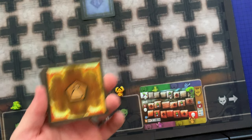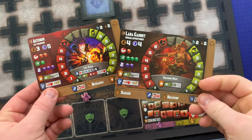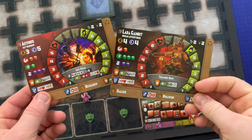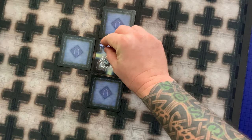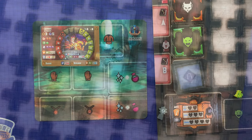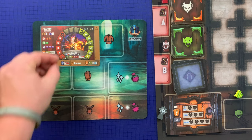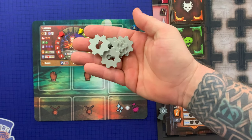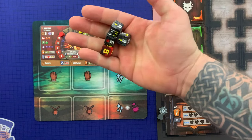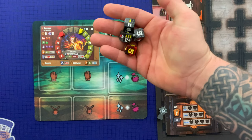Shuffle the loot deck and place it nearby, and the spell deck as well. Deal out the hero mats — players can choose or they can be dealt randomly. Each player places their mini on the entrance. Each player gets one health marker and one focus marker placed on their hero mat tracks always at the highest numbered space. Keep disarm markers nearby, as well as the three hero dice and one enemy die. Then the youngest player takes the first turn.